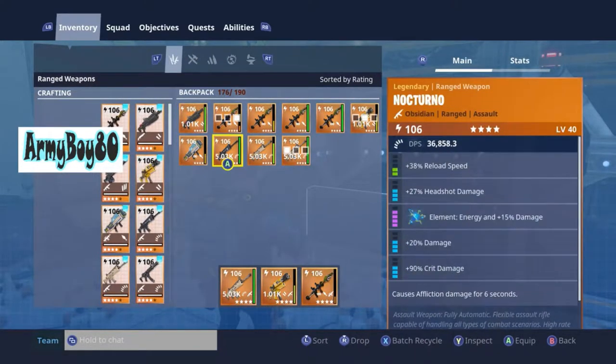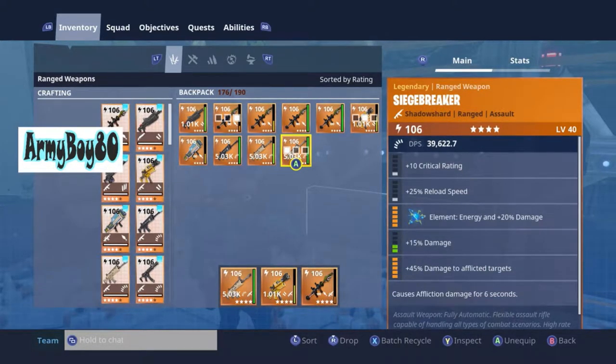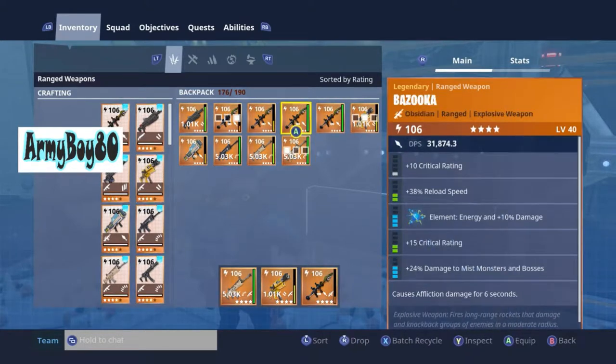Let me show you the Siege Breaker — this is before I upgraded. You can see the energy up to 20, legendary form. This is what I have now — I think this is going to be better. I want to change that damage, maybe the crit damage, but I might leave it. The DPS is 39,000 — compared to a rocket launcher at 31,000, that's pretty good, and they're both at 106.